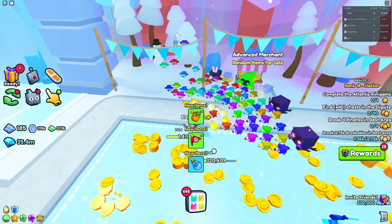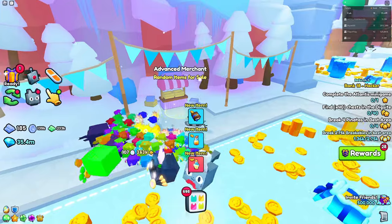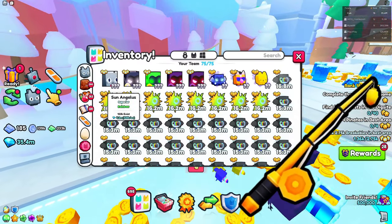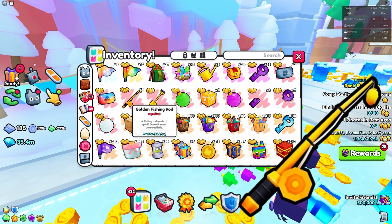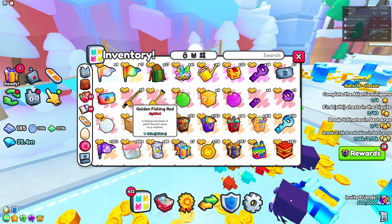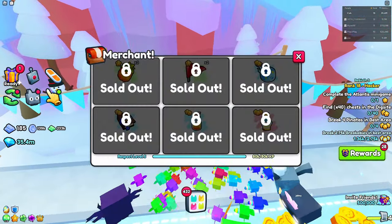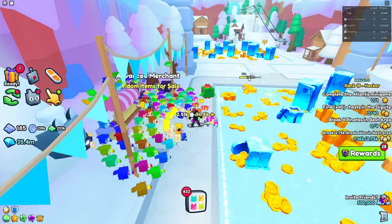As you may have already known, the Advanced Merchant has a golden fishing rod you can collect from it. If I go into my inventory, we have the golden fishing rod, and it is worth around 200k each. You can buy it from the Advanced Merchant for 4,500 gems.